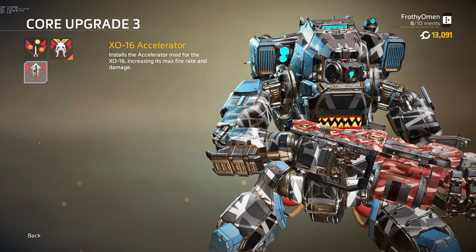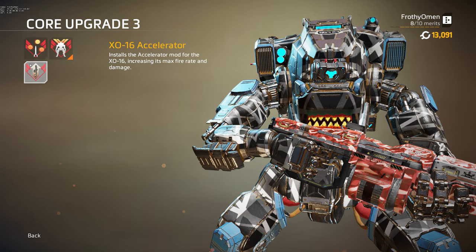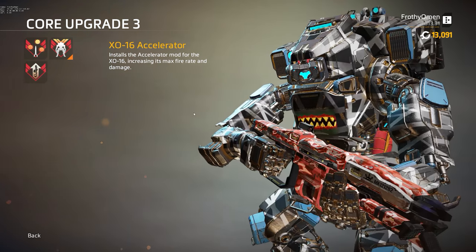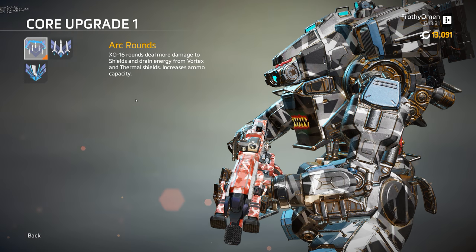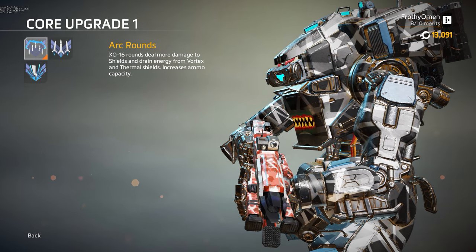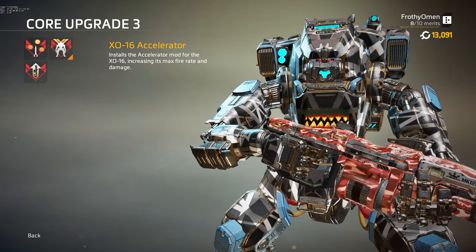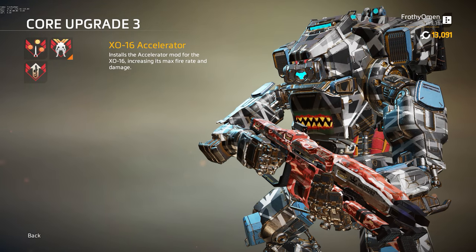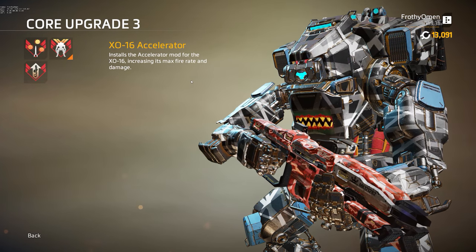Finally, we have the XO-16 Accelerator. This will make your fire rate at first a little bit lower than the chaingun normally, but it will increase your maximum fire rate and damage a little bit more. I don't personally like this kit — I feel that the magazine capacity, even with arc rounds increasing it from 35 to 45, is too low to make effective use of the Accelerator. I don't recommend that you pick it, but a lot of people from my stream chat swear by it and say that it's great. So give it a try, but I am skeptical, to say the least.